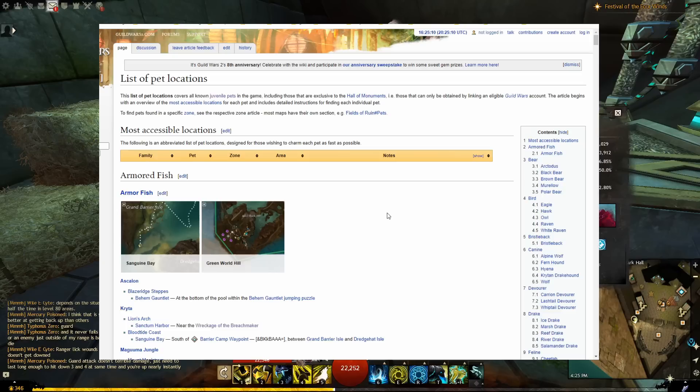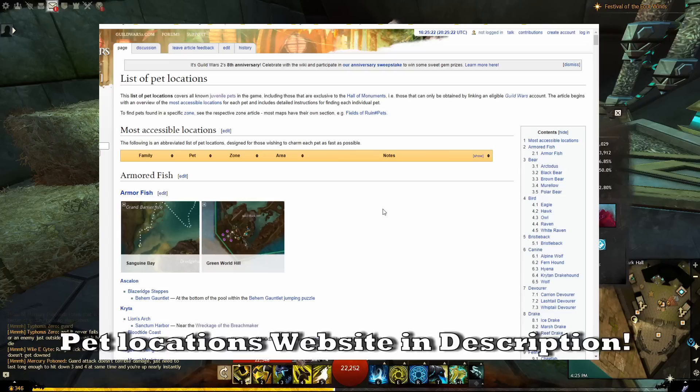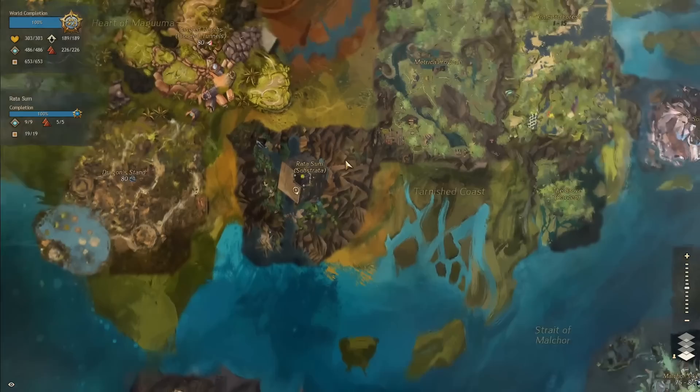If you're ever looking for specific pets or if you just want to expand your collection, this website has a list of all the pet locations in the game. I will have a link to it in the description. There are many pets that can be obtained even at level 1 that are in major cities. For example, this juvenile scymoth is actually in Rata Sum, right next to where a brand new Asura character would start out, and other races' characters could use the portal from Lion's Arch to come here and get this pet at level 1.